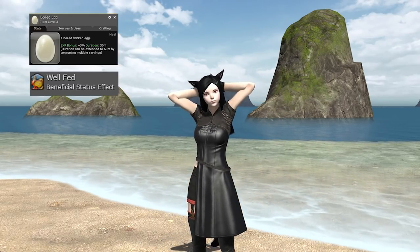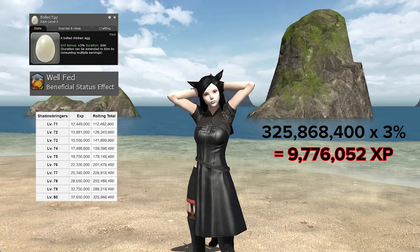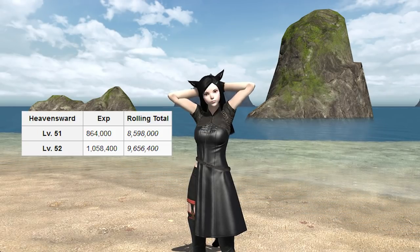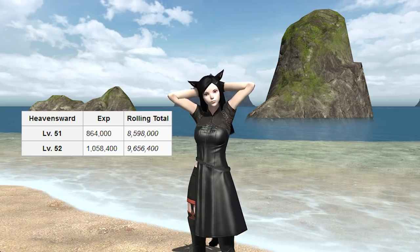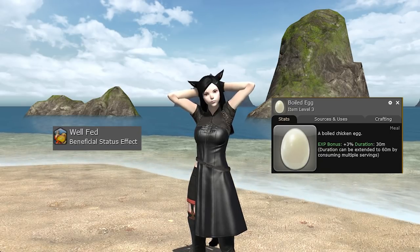Always have a food buff running. 3% of your entire 1 to 80 leveling journey adds up to a whopping 9.7 million experience — more than what you need from the entirety of level 1 to 50. You can get very cheap food everywhere; go to the gold saucer and buy eggs if you have to.